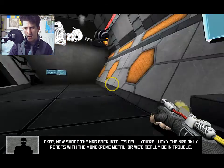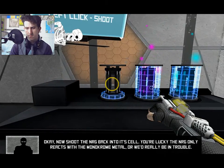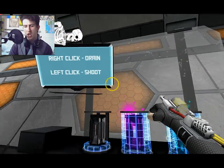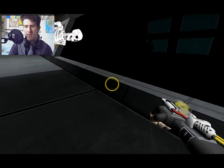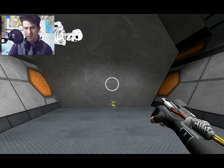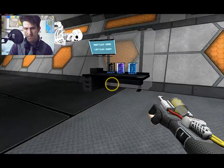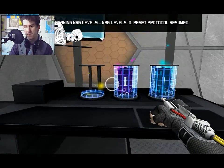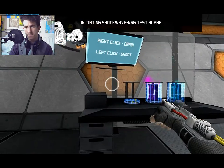Just sucked that stuff up. You're lucky the energy only reacts with the monochrome metal, or we'd really be in trouble. Why did you colour-code your energy? Who colour-codes energy? Oh my God, we're in Black Mesa. Now shoot the energy back into its cell. There's a PDF about this? Did not read the PDF. Reset protocol resumed. Shockwave energy test, alpha — engage!